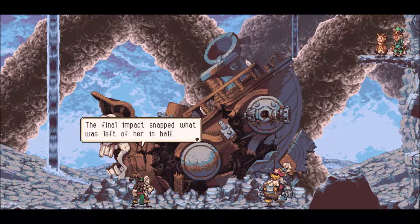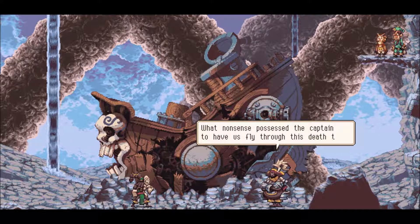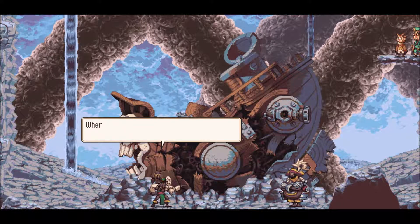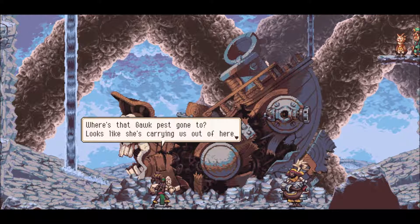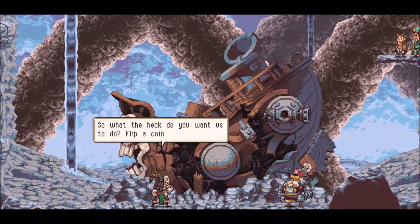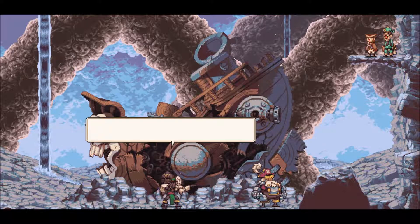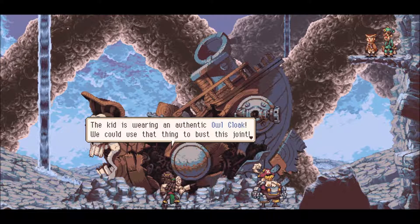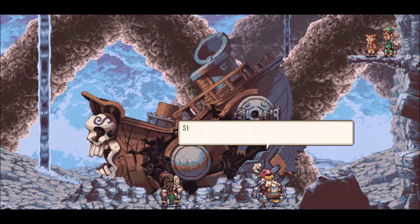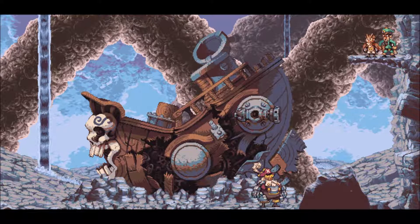The final impact snapped what was left of her in half — she's bleeding gears out her side, for crying out loud. What nonsense possessed the captain to have us fly through this death trap? Can it — we've got more important things to worry about, like how to get out of here. Where's that gawk pest gone to? Looks like she's carrying us out of here. She won't be able to carry both of us. So what the heck do you want us to do, flip a coin? Oh they've seen us — we've got company. A little owl! Why hello — the kid is wearing an authentic owl cloak. We could use that thing to bust this joint. Very well, it seems this is our last option. Sincere apologies young sir, we will have to take that cloak off your hands now.